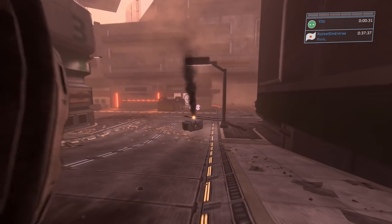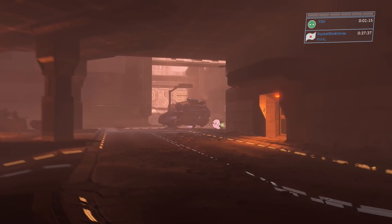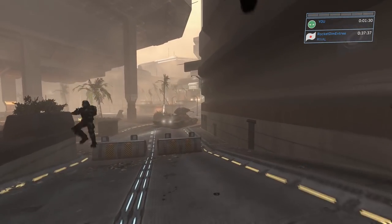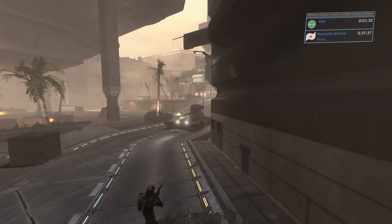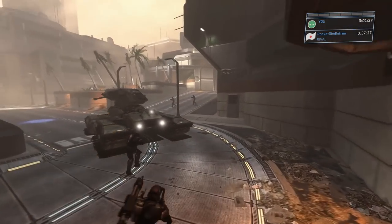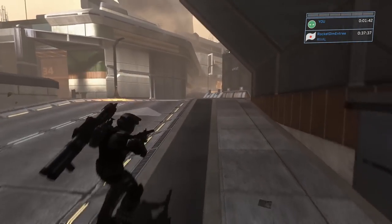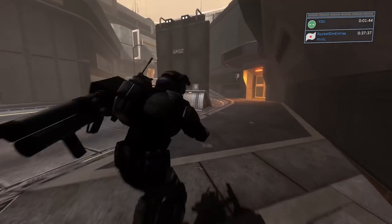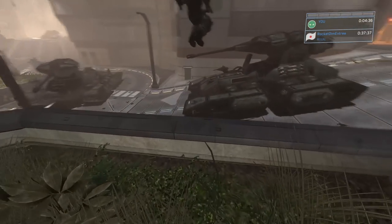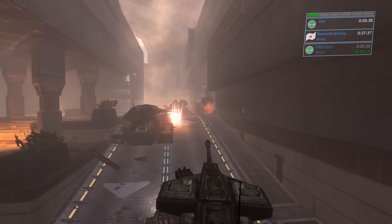Kizingo Boulevard did take some coordination from the three of us. In this level there are two tanks right away at the beginning — essentially we had Dim run for the tank while Luke and I ran for cover, since we were just extra bodies the Covenant could kill, putting us all back to the beginning. Once Dim used the tank to clear out some of the bigger enemies, I would make a run for tank number two and we would slowly push through the level using the tanks and being extra careful.